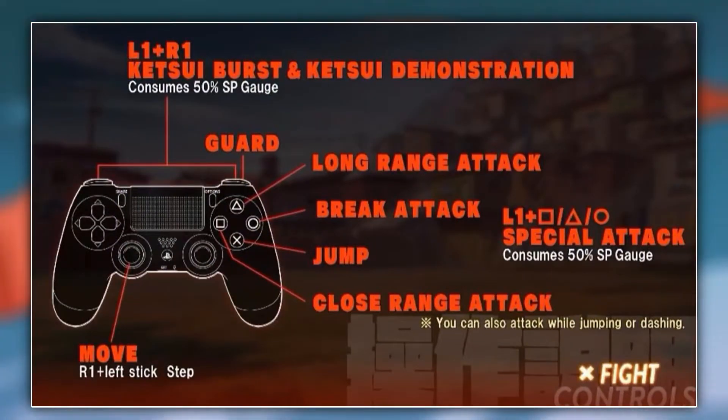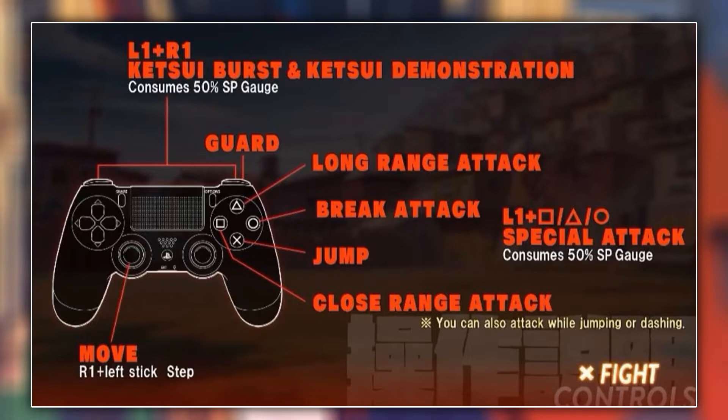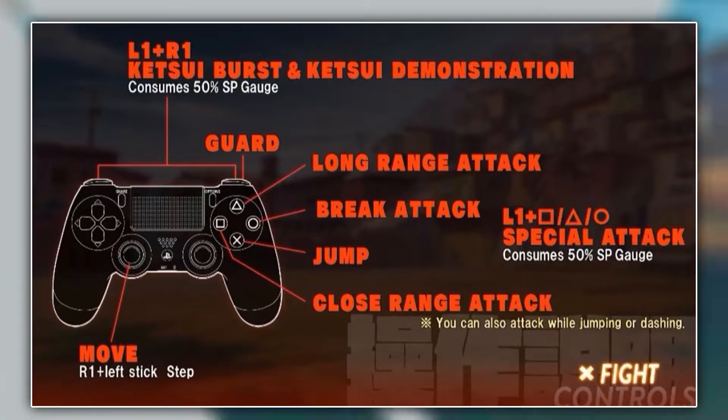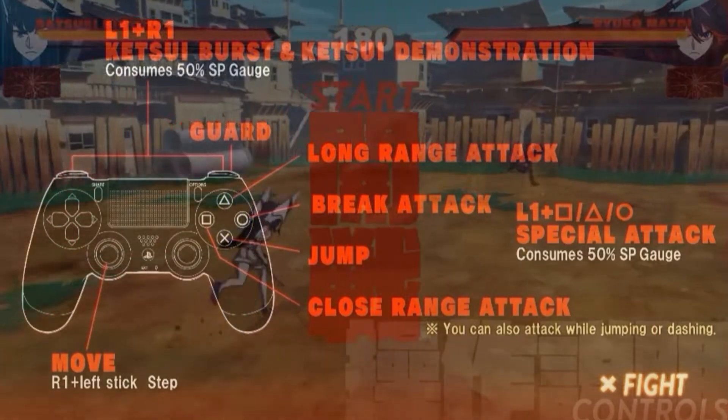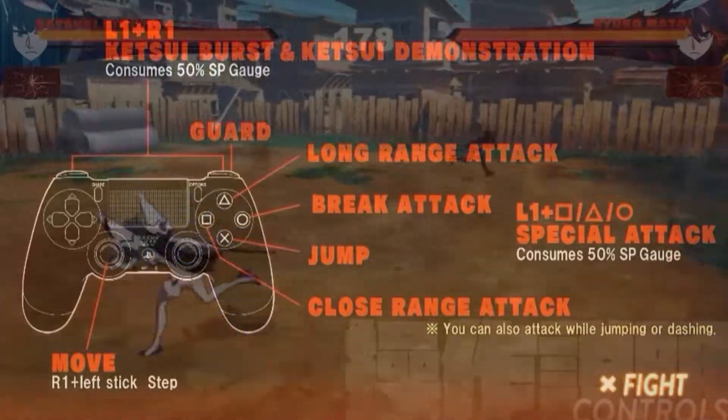For the triangle button we have long range attacks, and for the square button we have close range attacks. The circle button will be used for a break attack which breaks your opponent's guard. The X button will be used for jumping, and if you press it twice you'll get a double jump similar to the Naruto Storm series.